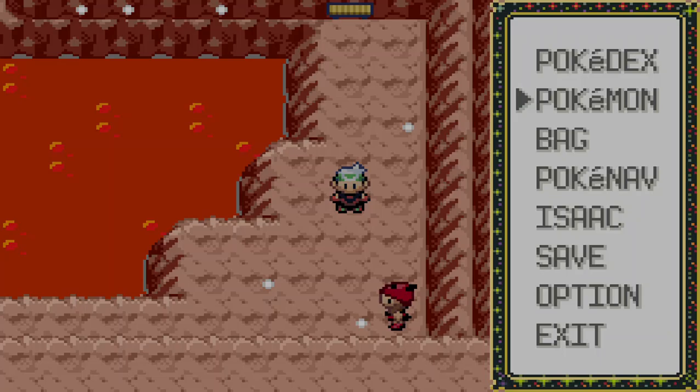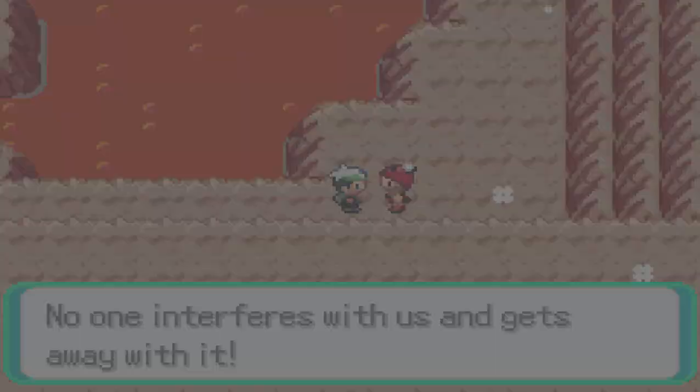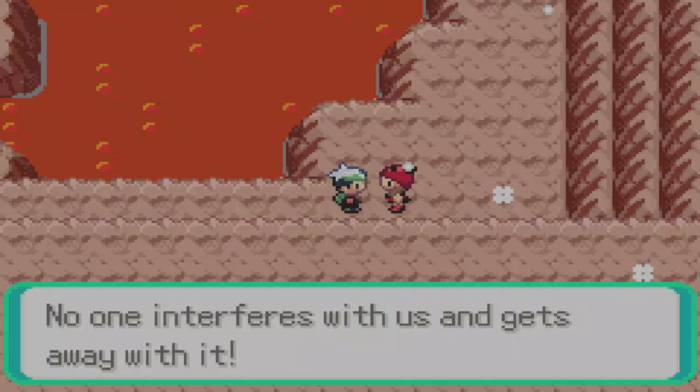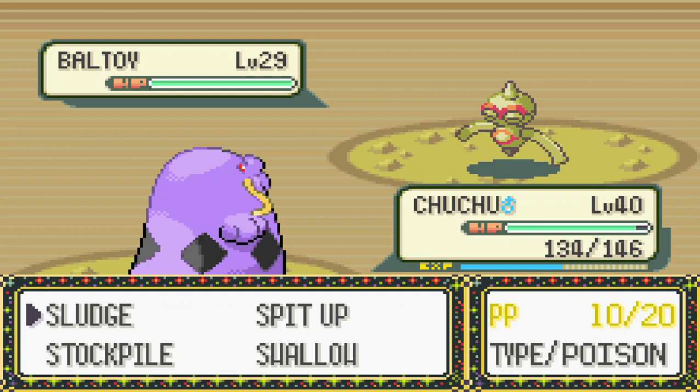We have another battle we cannot avoid. We take care of that and move on. A grunt says no one interferes with them and gets away with it. But I do — I've done it twice already: over at Meteor Falls and again on top of Mount Chimney. So I've gotten away with it twice now, and third time's a charm I guess.